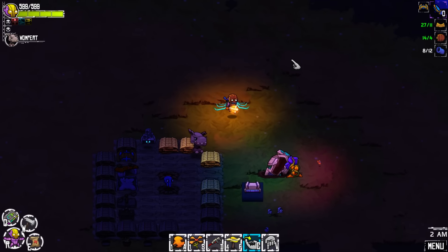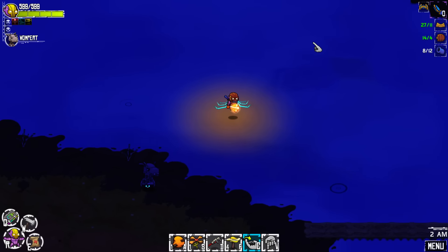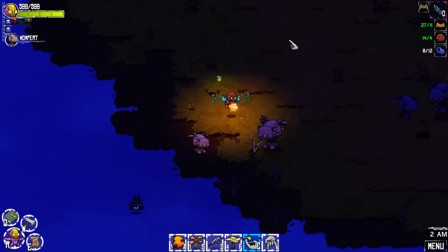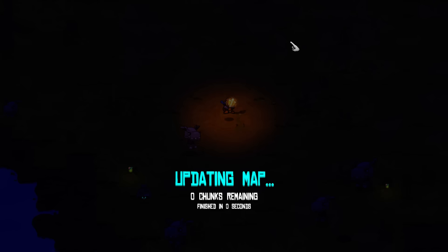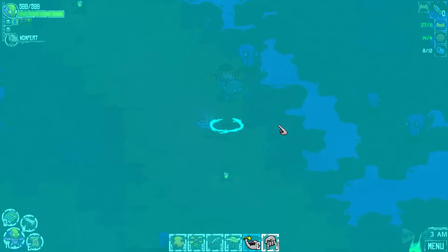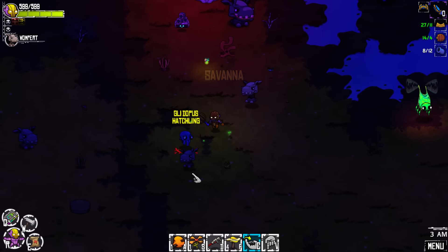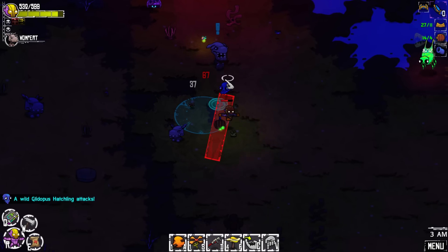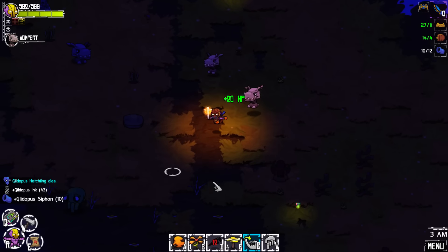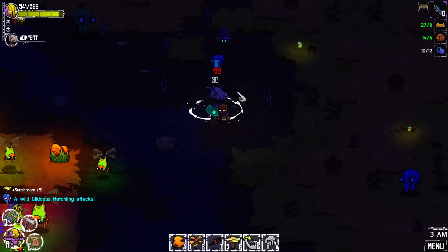Let's try this out. I have no idea what happens if our wings run out over water - hoping I don't find out right now. It looks like I didn't, so we're safe. Let's pop up here because we need to kill some more of the octopus things. Nice, all right, it doesn't seem too bad. Kind of gathering some more stuff here to protect us.